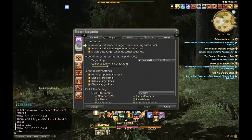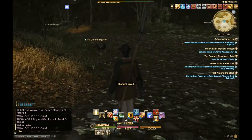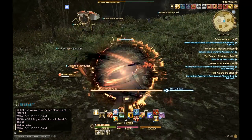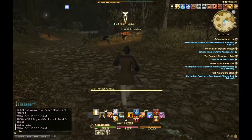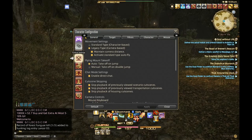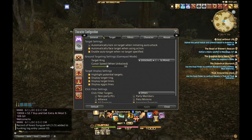Let's talk about targeting. Under the target settings, you can automatically lock on to targets when initiating auto attack. When I run, it's going to lock me on to that target and I can run around in a circle. This isn't going to help you dodge anything — I've run into players who try circling targets, especially when tanking, and it becomes difficult. But if this helps keep you focused on target, it might be a good setting until you're more comfortable. I found that later on, as I got more proficient, I turned it off because sometimes you just want to run away, and if you're locked on it can be difficult to disengage when dodging high-end boss mechanics.